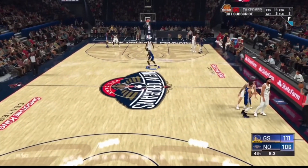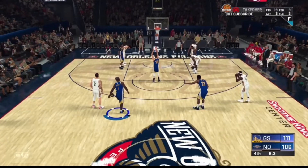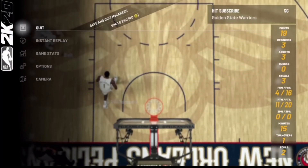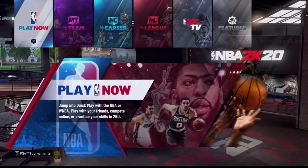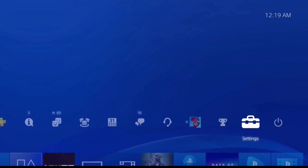Go crazy and get as much badge progress as you possibly can. This is going to be on a 60 overall, so if you guys at least have your player's overall up, then you should be able to get way more badge progress than what you're about to see right here. Once you get to the fourth quarter with like 10 seconds left or so, go ahead and save and quit out of the my career game. Then reload back into the NBA 2K20 main menu and close out the application.